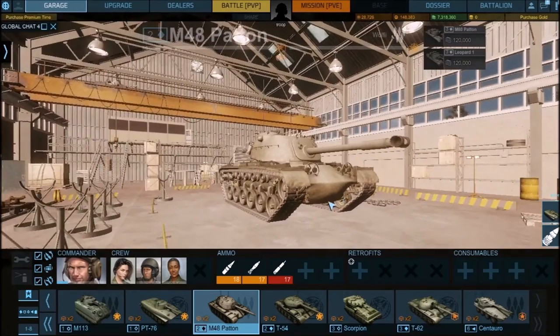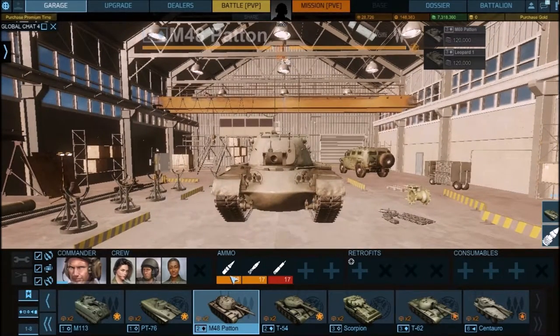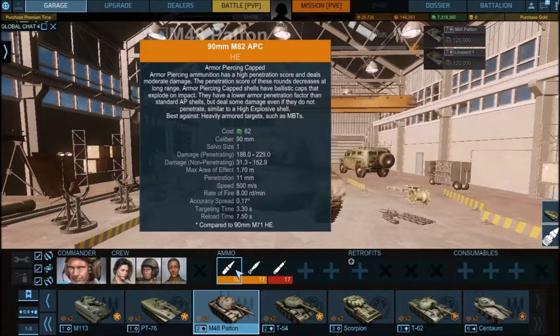There's one oddball — the M48 Patton's stock ammo: 90mm APC. APC stands for Armor Piercing Capped. It's an armor piercing round that has an explosive tip. If it doesn't penetrate, it does HE damage. So this round will do damage no matter what — damage penetrating is 188 to 229, and non-penetrating it deals up to 152. Its penetration stat listed doesn't look quite right though.